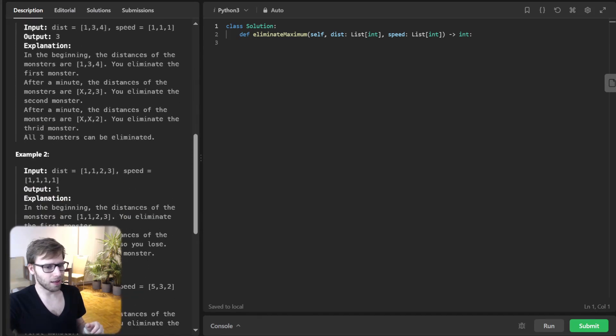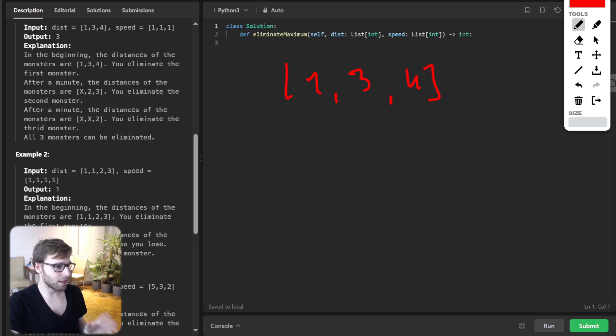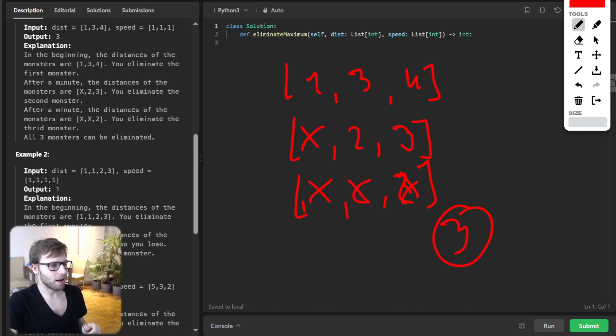Let's visualize with an example. Say we have monsters at distances 1, 4, 4 and speeds 1, 3, 4. All moving at 1 kilometer per minute. We start with a fully charged weapon. We take out the first monster at distance 1, and after one minute the distances update. We take down the next monster and so on. So our output needs to be 3.